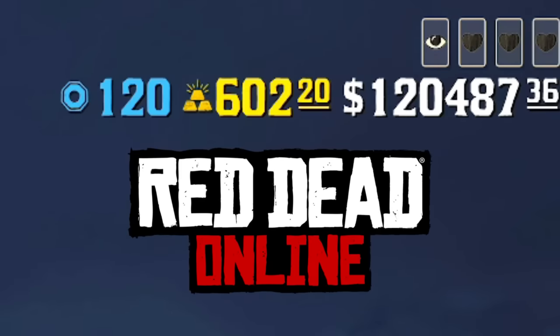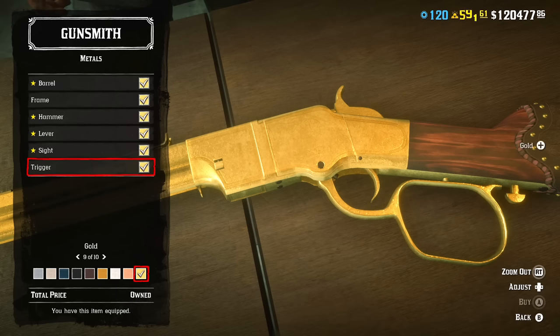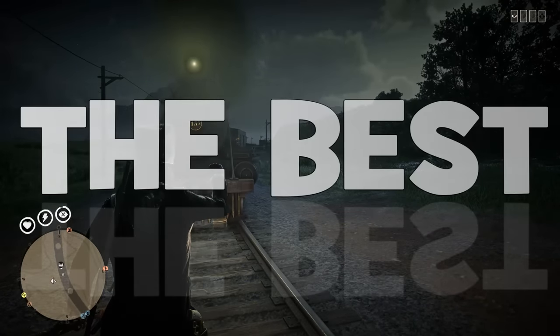Gold is a premium currency in Red Dead Online. You need it to buy rolls or make your weapons golden. There are five main ways how you can earn gold in Red Dead Online, so let's take a look at them and see which one is actually the best.